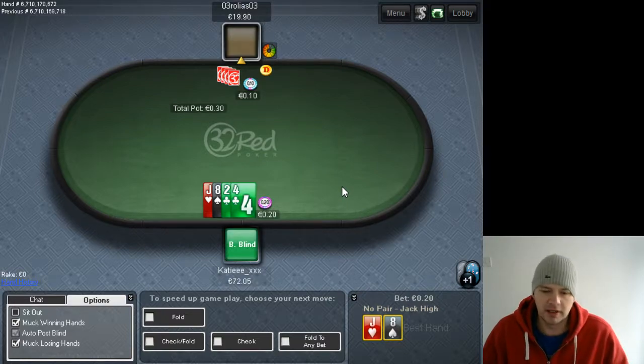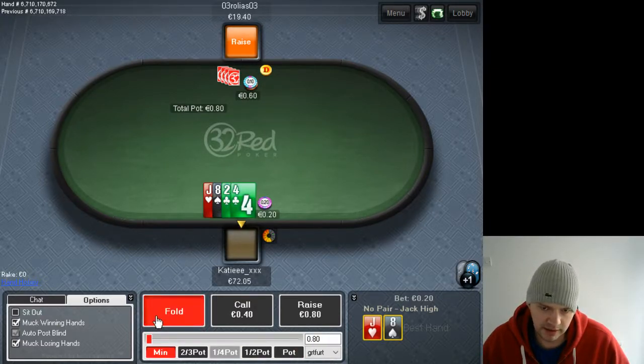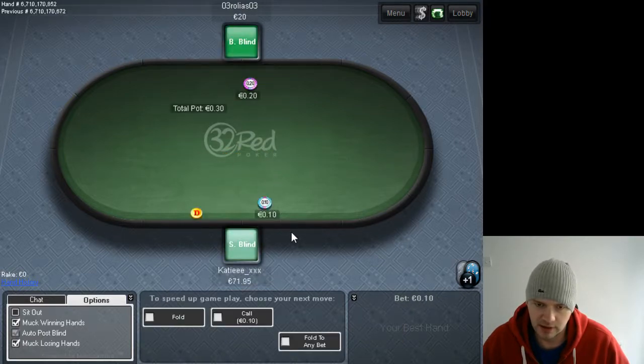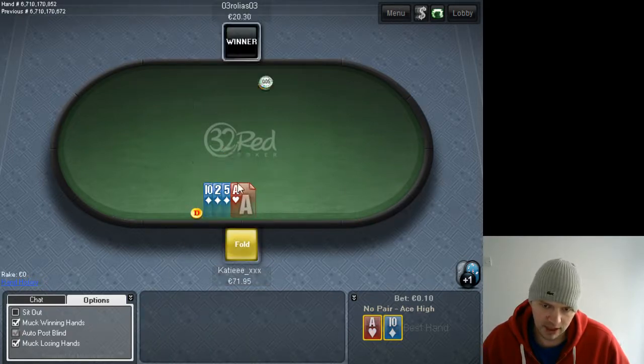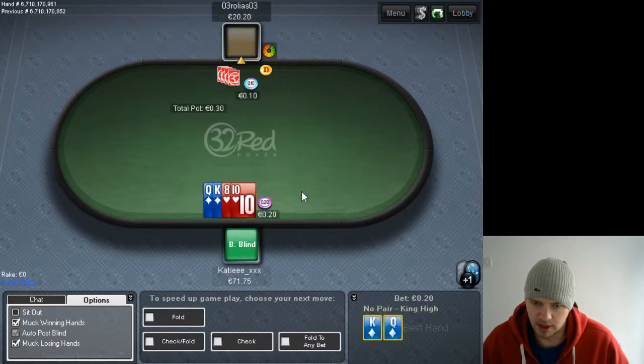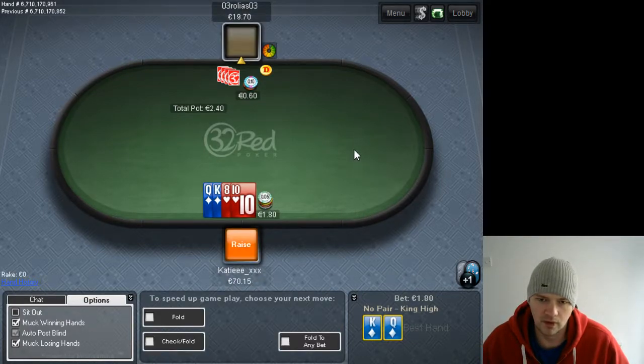This hand is a fold — if the jack-eight was clubs and the deuce-four was offsuit you could call it, but it's just a fold here. This could be a fold as well. Because he's three-betting so much I'm going to fold that hand. This is no doubt a three-bet — I just got a feeling he's going to four-bet us for some reason.